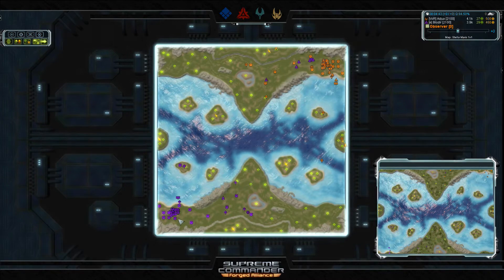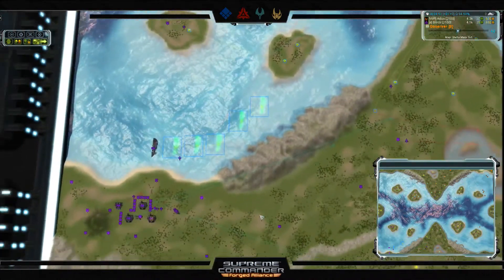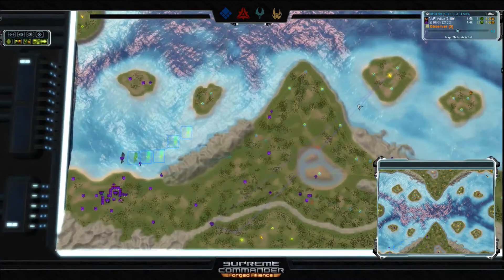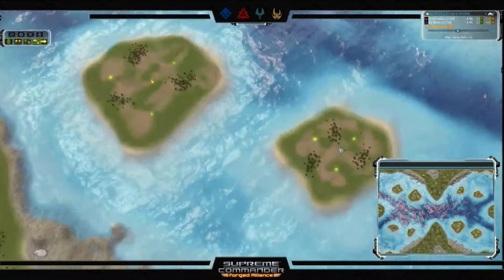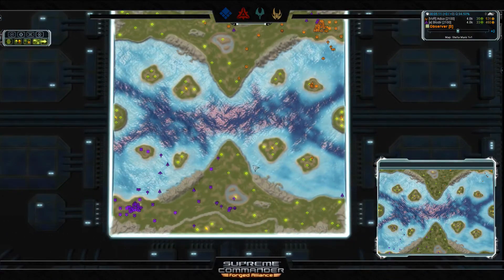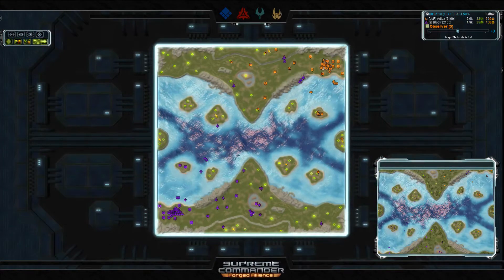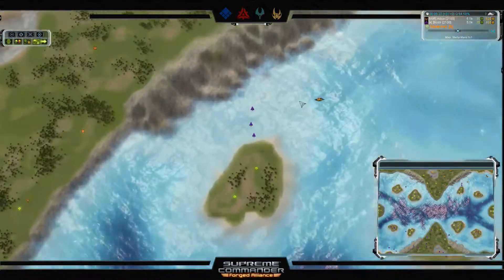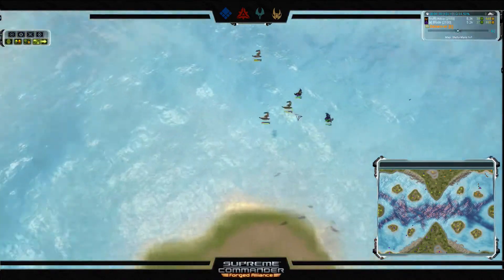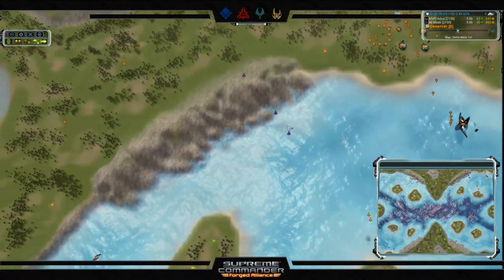Blodir now has a transport loaded with engineers heading around the back to secure the back plateau, grab those mexes and hydro. He's also got engineer drop orders for both side islands — a little cheeky since you'd expect those to go to Adjux. Adjux already has a single engineer out there, but if Blodir is quick enough he could grab some of that away and scoop up the reclaim sitting around those islands. Adjux's first frigate is out, but Blodir's interceptors engage and it's a few unnecessary losses for Blodir.